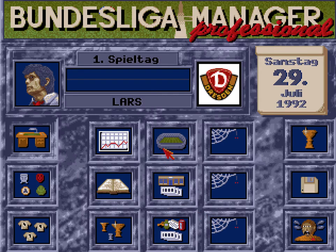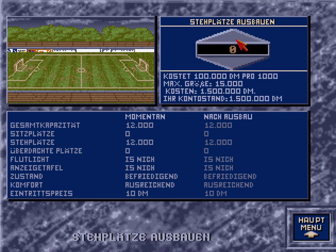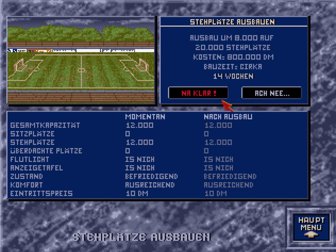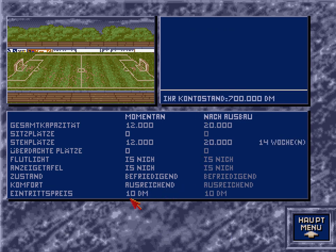Hier hat man dann nochmal einen schönen Überblick über die verschiedenen Saisons und wie weit man gekommen ist. Ich beginne jetzt erstmal mit dem Stadionausbau und würde erstmal die Stehplätze ausbauen von 12.000 auf 20.000. Das wären jetzt 8.000 in 14 Wochen. Wunderbar. Den Einsatzpreis lasse ich erstmal gleich, und mehr werde ich jetzt erstmal nicht am Stadion machen.